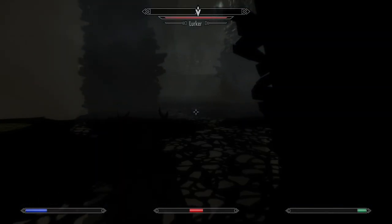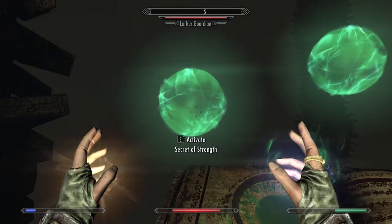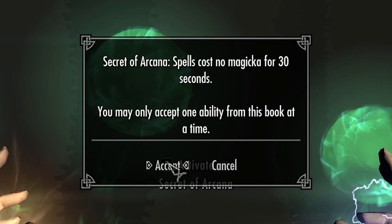Further, you don't have to fight. You can just run to the end of the location and activate the book. We need to pick the Secret of Arcana, which allows you to cast any spell for 30 seconds without spending Magicka.